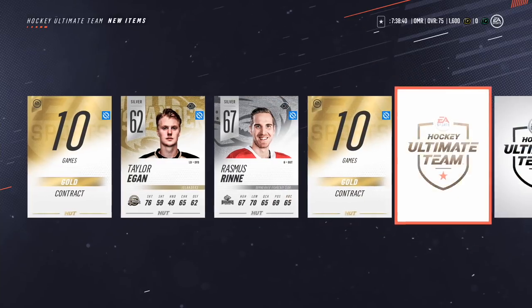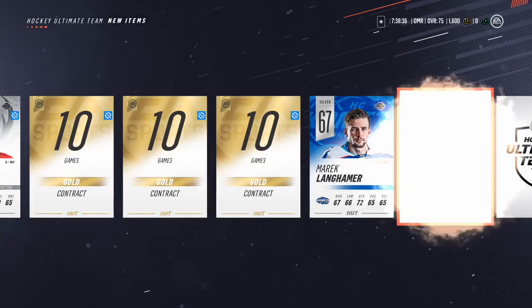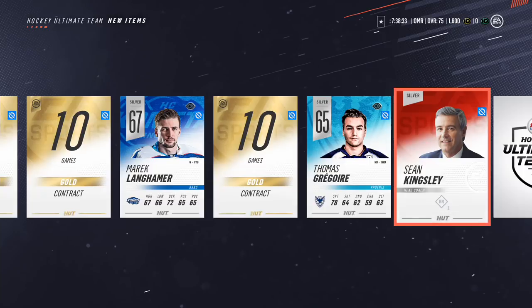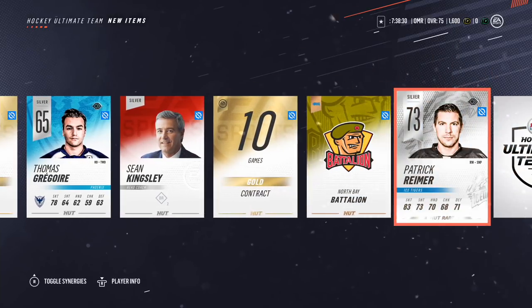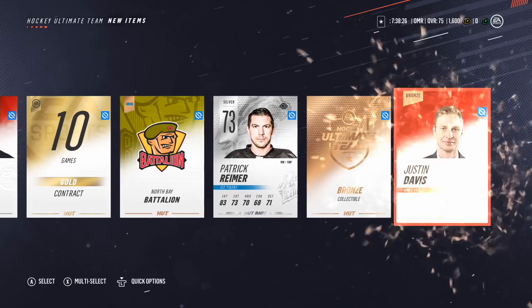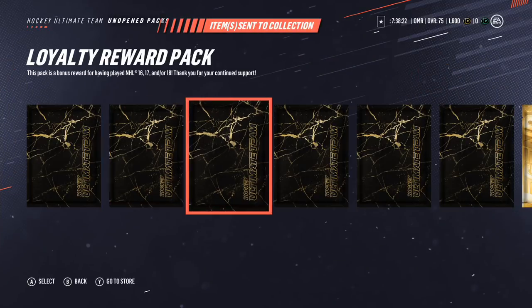Taylor Egan, Erasmus, contracts, Marek Langhammer, Thomas, Sean Kingsley, the North Bay Battalion, Patrick Reimer, a bronze collectible, and Justin Davis. These packs aren't very good at all, are they? I'm really glad that I'm ending on this lone legend choice pack.